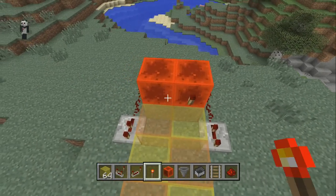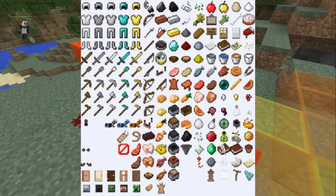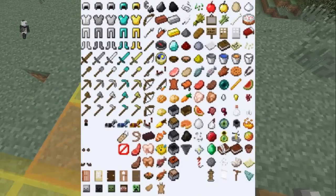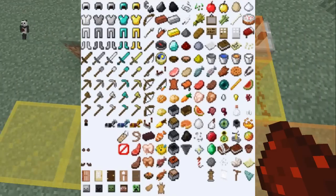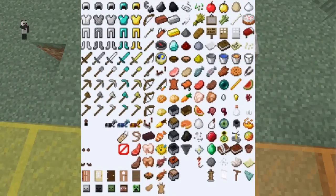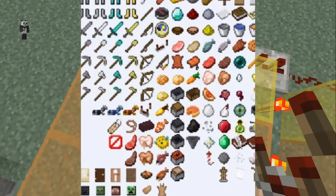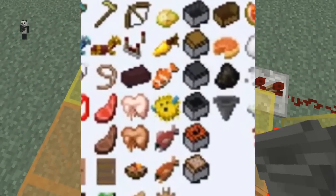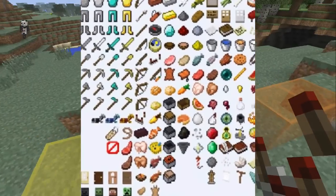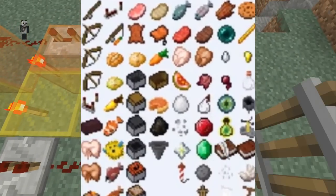We actually pulled the game files of Minecraft Xbox and Minecraft PlayStation so we can look a little deeper and see what 4J Studios put inside the game that are not released to the public right now. One of the things I really want you guys to look at is the image I have right here. We have some brand new fish in the files of Minecraft PlayStation and Minecraft Xbox, kind of in the bottom middle of the screen.